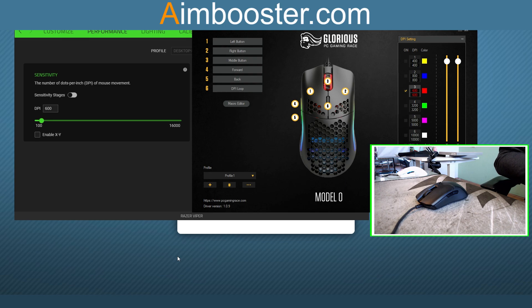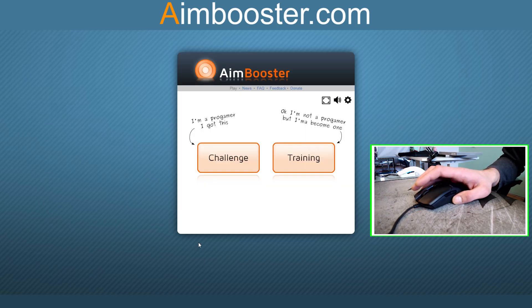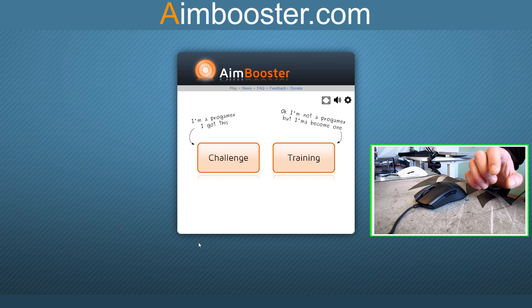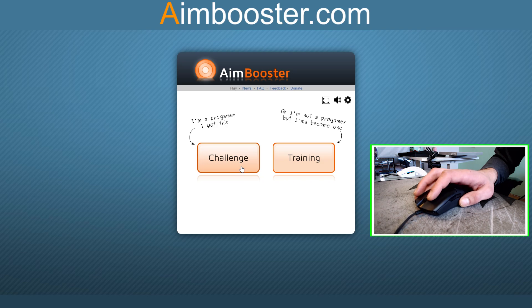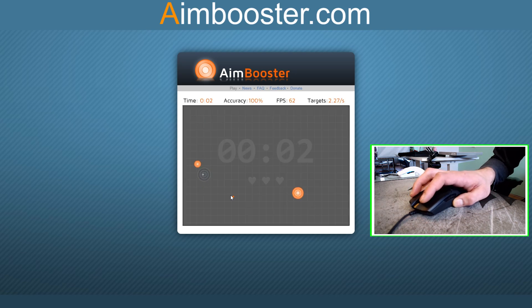We are at the software — on the left you see Razer Viper at 600 DPI, and on the right you see Glorious Model O at 600 DPI, both activated. Now we have Aim Booster — it's a free-to-play Flash game on aimbooster.com. You click challenge and you practice. We start off with the Razer Viper three times — okay, focus.